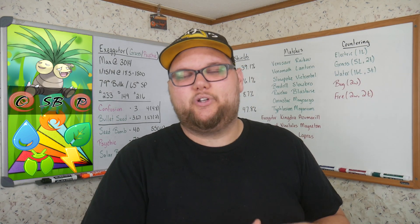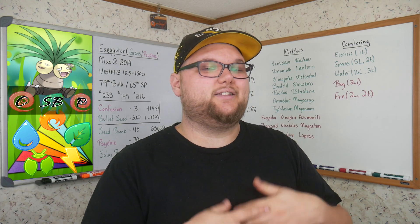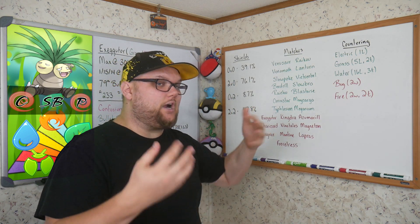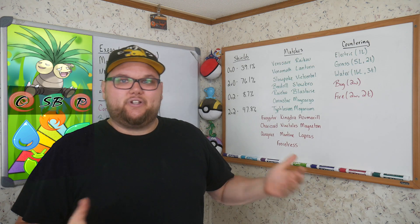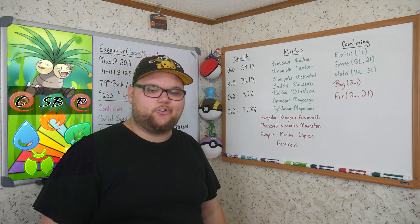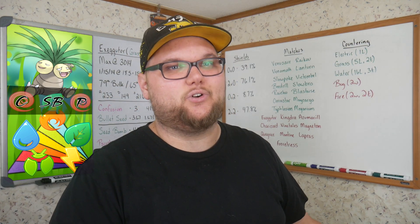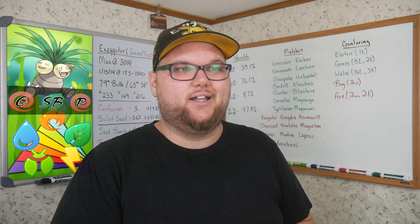Outside of that, it's mainly poison types that we can beat even if they have complete shield advantage. Our last shield scenario is two versus two — both shields on both sides, more of an opening situation. We end up winning 47.8%. Since that's higher than in the closing section, it seems like Exeggutor prefers to open, although it's not a very high number so it's still kind of risky to lead with Exeggutor unless you can see they have no answers for it.